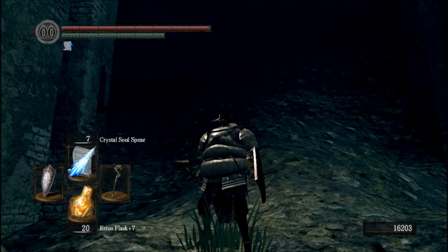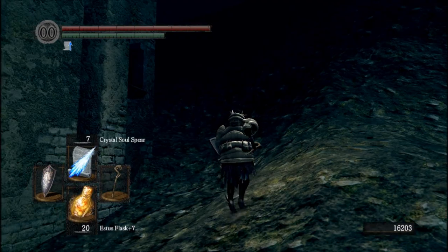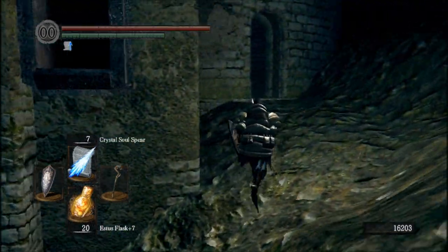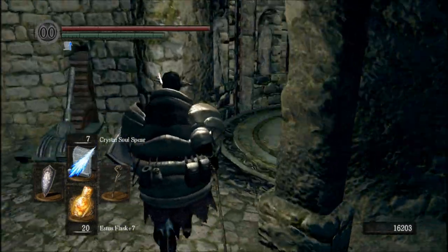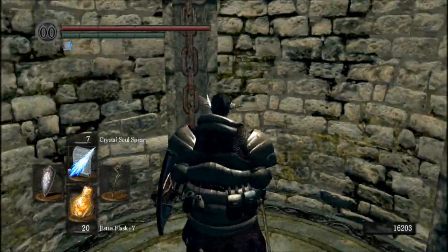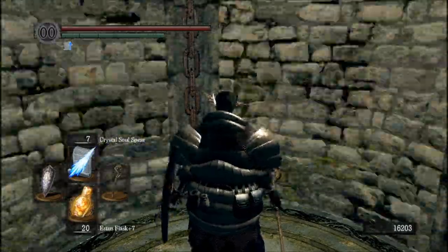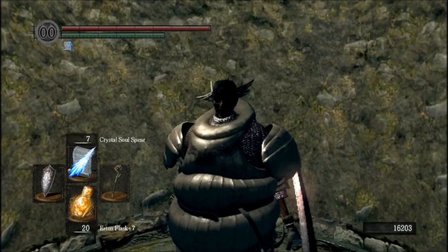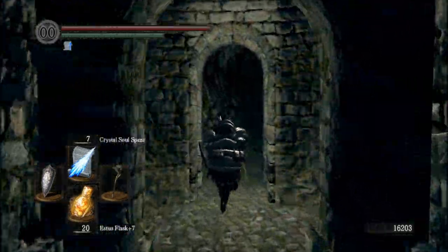Directly behind us from the bridge there's rubble. If we go to the left a little bit, we're going to get on a lift. This lift goes quite far, and where this lift brings us is here — Darkroot Basin.